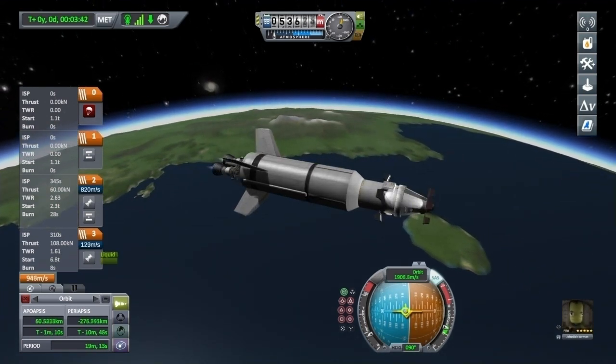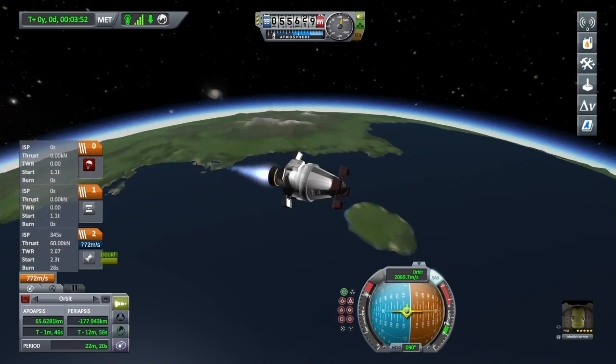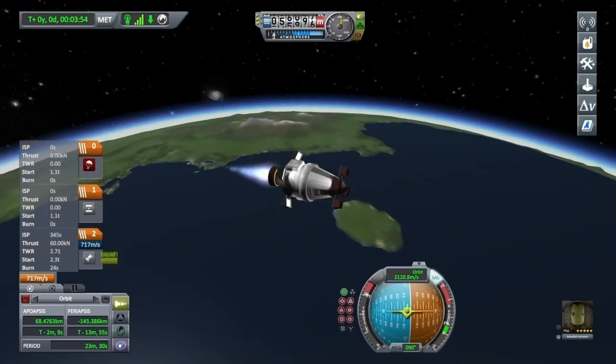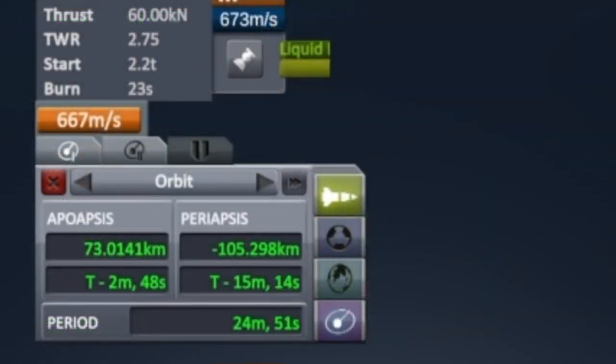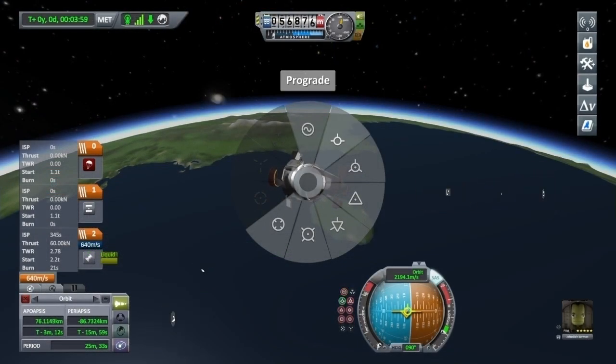Don't forget to stage when necessary. When your predicted apoapsis is above 70 thousand meters, you can cut thrust and lock to prograde.